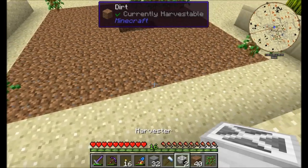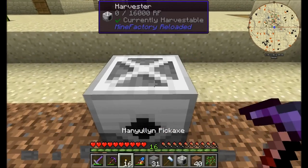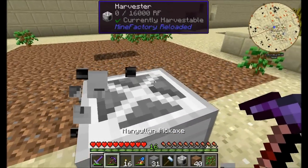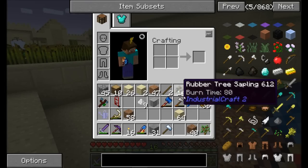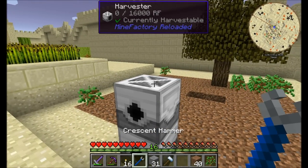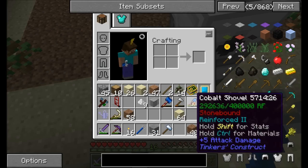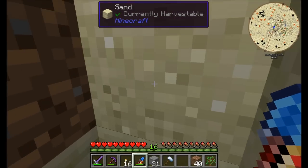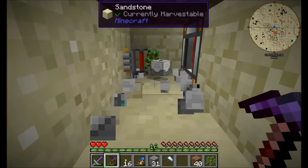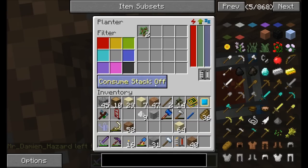All right guys, next up we will want harvesters, and these will probably be centered right about here and here. What did you place that sideways for? Wow, you are weird. There we go, that should be good. Cool. We're going to want power to come into this thing, so let's make sure that happens. Temporarily I just have a very basic gen over here - it's extremely basic. Consume stack off. You're there, and you're there. That should be cool.